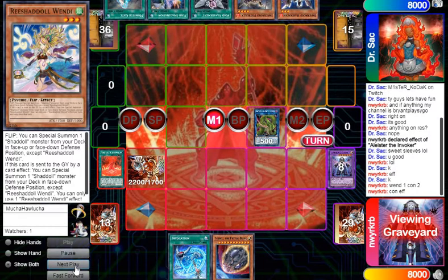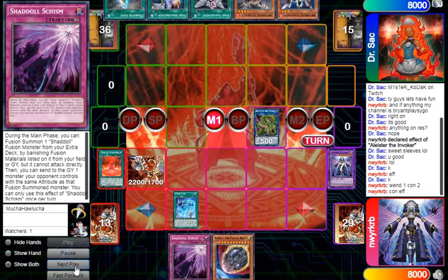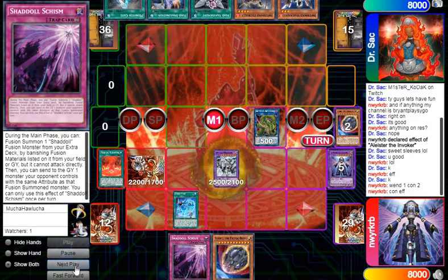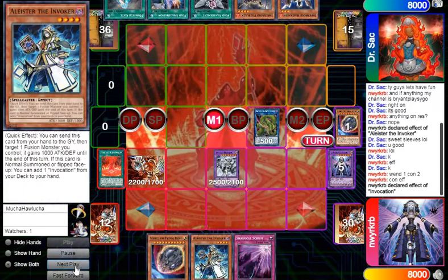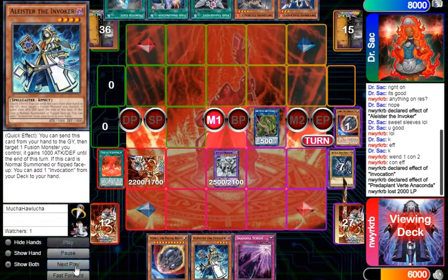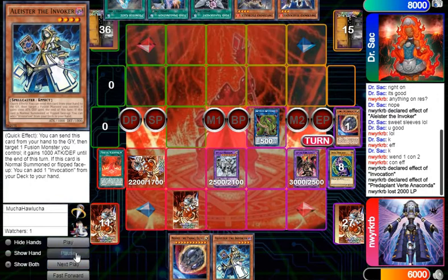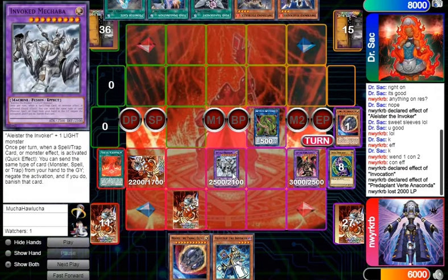I link into Verte, get Schism to hand, use Construct's effect, and use the other Invocation to go ahead and make Mechaba. I use Invocation's effect to get Aleister back to hand, and then use Verte to get into Dragoon.